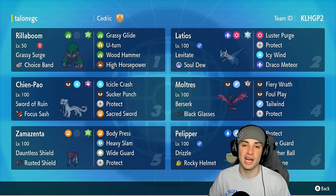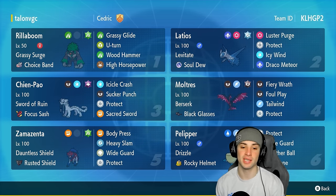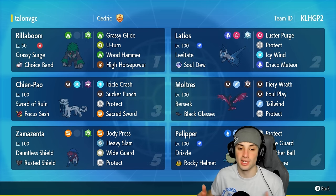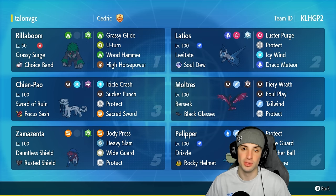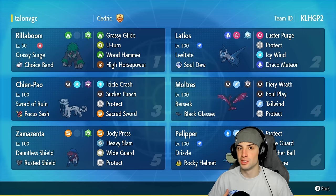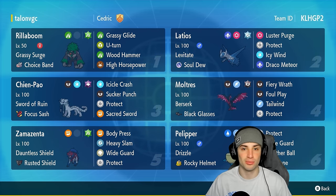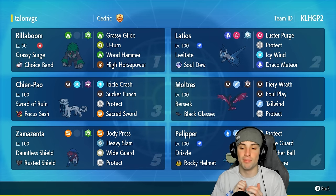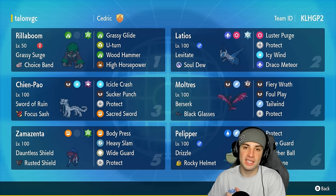This Zamazenta build — I absolutely love it. We got Dauntless Shield and Rusted Shield as its ability and item, rocking Body Press, Heavy Slam, Wide Guard, and Protect. Body Press for the damage, Heavy Slam for even more damage, and Wide Guard is going to work wonders considering a lot of restricted Pokemon really thrive off of double-hitting moves — Kyogre with Water Spout, Ice Rider Calyrex with Glacial Lance, Shadow Rider Calyrex with Astral Barrage, Rillaboom with Grassy Glide. A lot of double-hitting moves in restricted format, so Wide Guard is going to come up big.